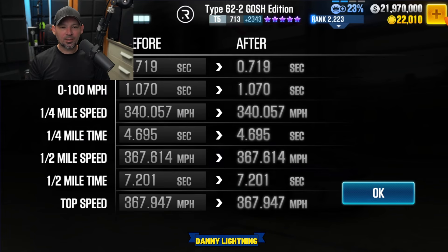This car has a 7.2 on the dyno, 0-to-60 in 0.7, 0-to-100 in 1.070. Pretty good deal — 367 on the top speed. These stats are looking pretty nice. Remember, any of these cars may run faster or slower or the exact same time as what you're seeing here. Not bad stats — let's go check out the next car.